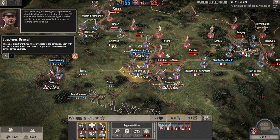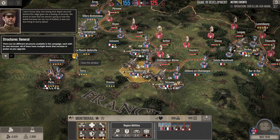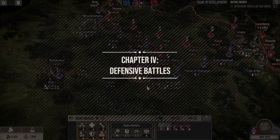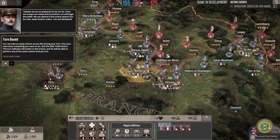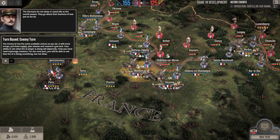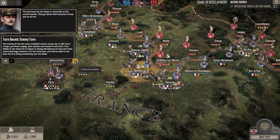You can see structures — there's additional structure types like an airdrome, hospital, repair center, supply depot, and others that increase your effectiveness in different hexes and battles. Chapter 4 is a defensive battle, so we're about halfway through the tutorial. The game is turn-based; right now it's May of 1918. We end the turn, then the bad guys go. The enemy AI takes the same actions as we do: they move troops, purchase, supply, plan attacks, and research new tech. Your ability to see what the AI is doing depends on your espionage missions.